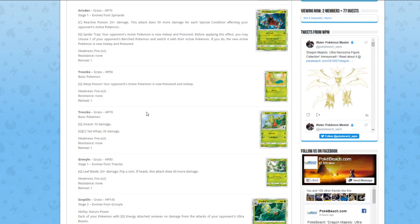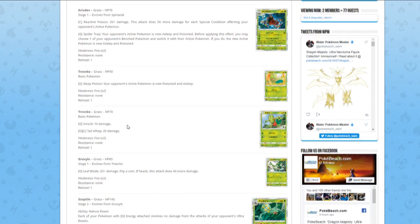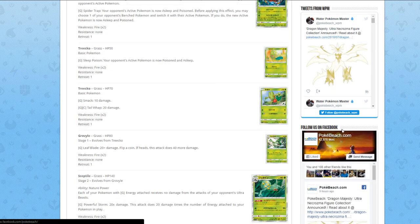The second Treecko has 20 more HP — 70 HP — does 10 damage with Smack and Grass-type Tail Whip for 20 damage. The difference between them is: if Sceptile is any good, do you want to risk the lower HP version — basically the same situation as Rockruff — where a lot of people still play the Corner Rockruff in Zoroark-Lycanroc? The lower HP Treecko has a pretty good attack, while the other is the safer Treecko if you want to attach Grass turn one and don't want to get KO'd by Eevee with DCE. But let's go further, because if Sceptile is bad, none of this matters anyway.